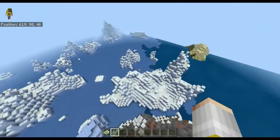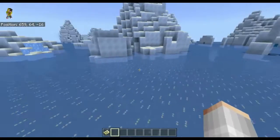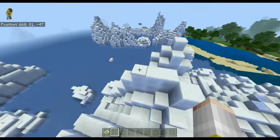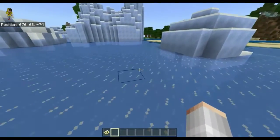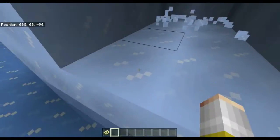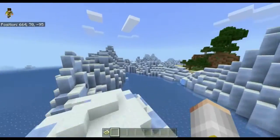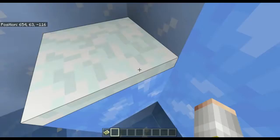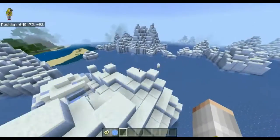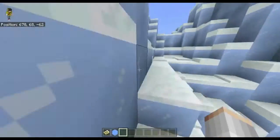Now that Update Aquatic has been added, as I said, I didn't find most of these seeds myself — actually all of them except the first one. I don't take credit for any of them really, except the first one. To see this seed work on the new version and not be totally destroyed is quite amazing. There's also blue ice above ground, and there are a lot of polar bears.